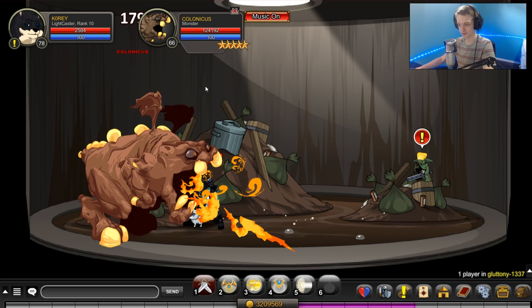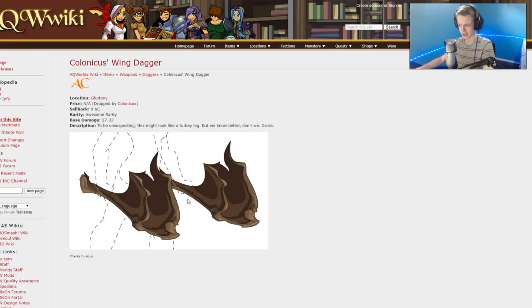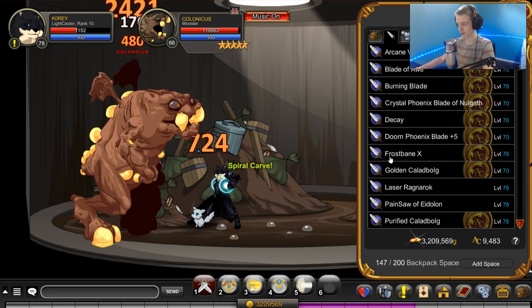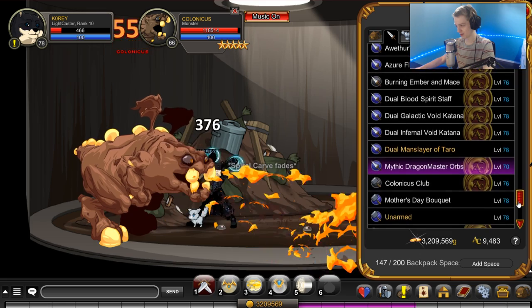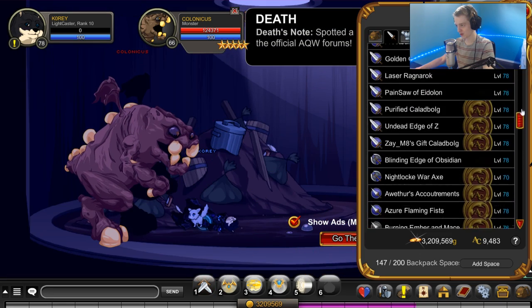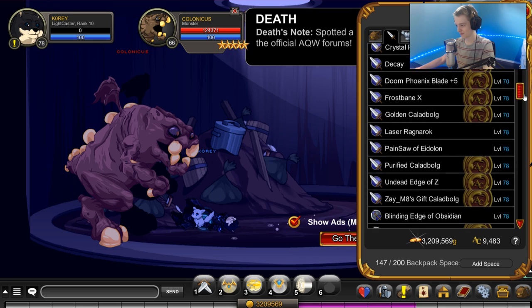So this guy has some drops — he has his helmet which is AC tagged, and these two wing daggers, and also another item which I have in my inventory. He only has three items in his drop pool. He also has this item down here if I could find it.